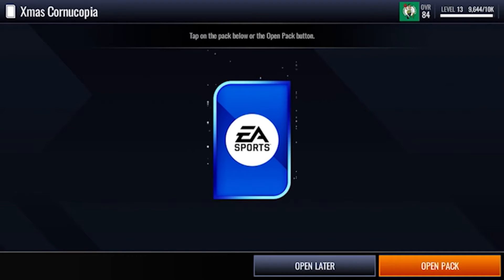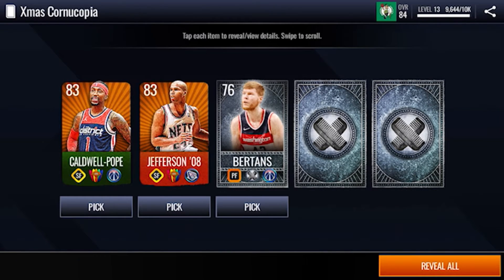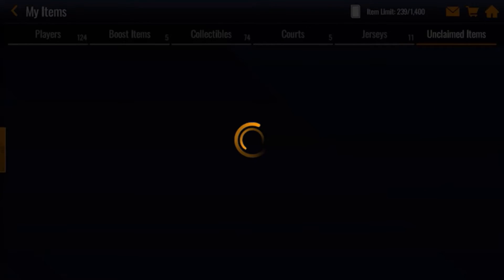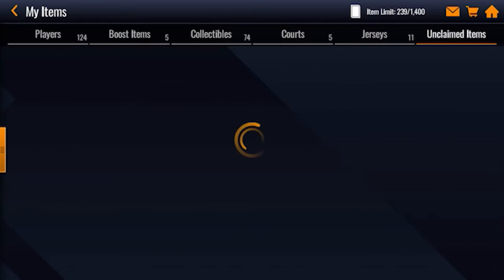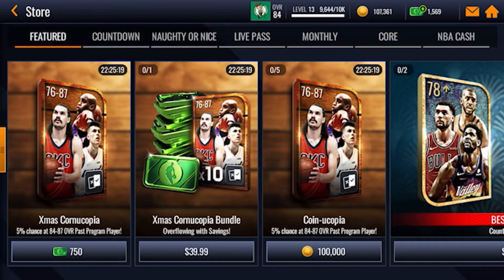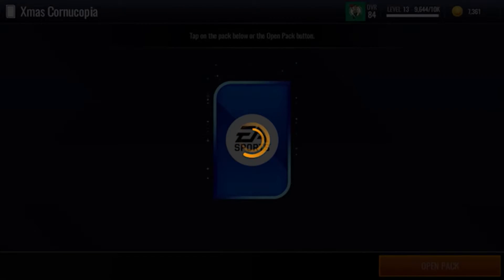Lastly, now we have the Christmas Cornucopia packs — let's see how good this is, I've never opened this. I'm gonna take both of those, oh you can take three, okay. Now we're gonna go out of the store, update our team, go into the store, and first we're just gonna spend our 100,000 coins on this Christmas Cornucopia pack.